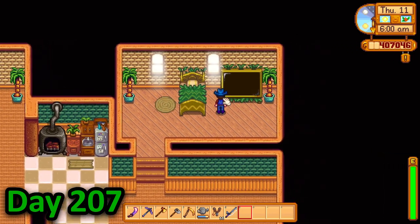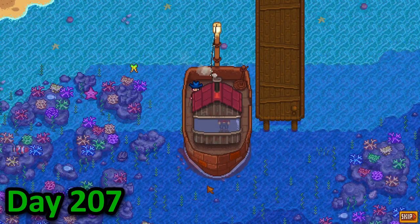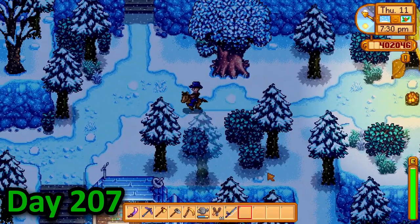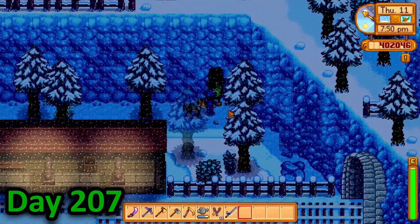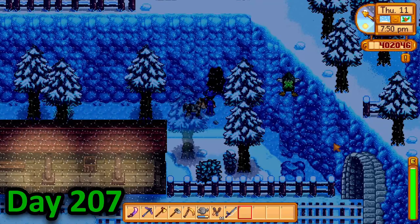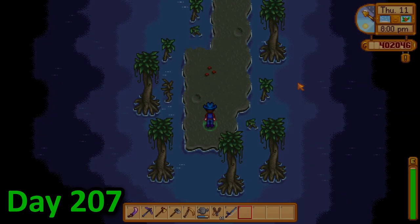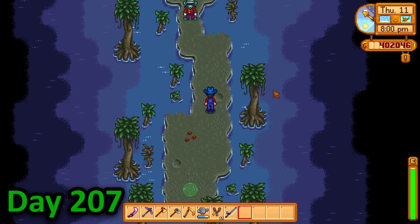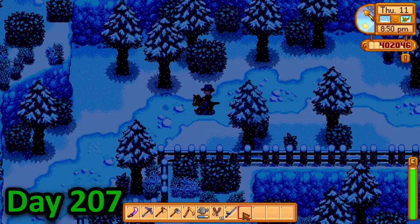On day 207, I once again spent the morning foraging and chopping trees. I then took the ship back home where I attended to my animals and set off to the train station in hopes of getting the wizard's magic ink. When I got there, I interacted with the statue and it flew away, revealing a cave behind it. When I went onto the teleport pad, I was taken to the witch's swamp where my way was blocked by a henchman. Since I didn't have enough time to gather some void mayonnaise, I just returned home.